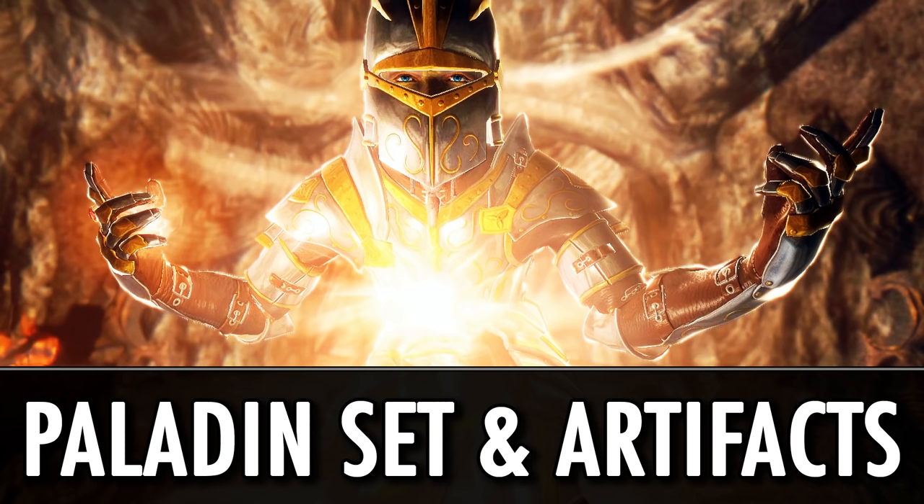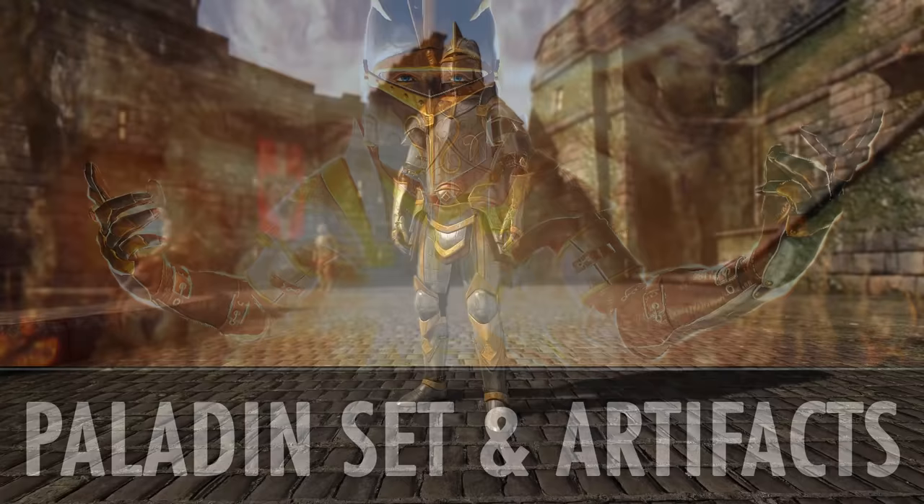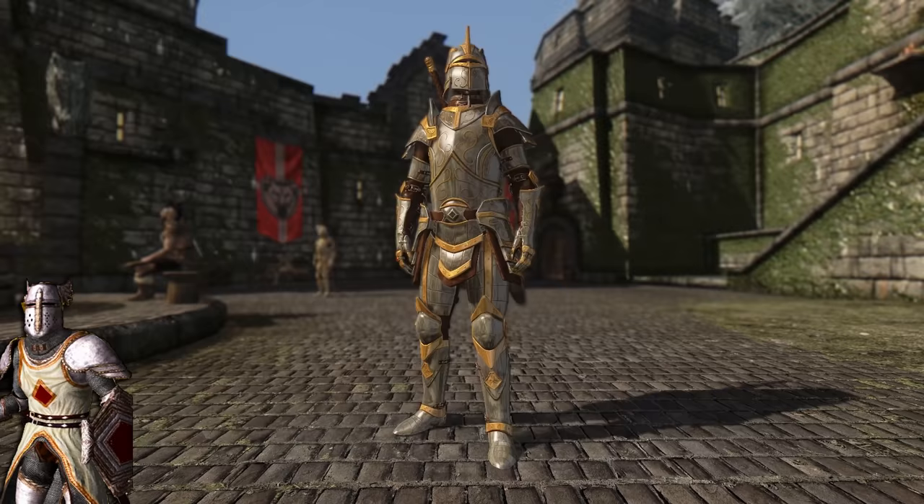Hello and welcome to Bro or Jewel. This time we have the Paladin armor set and artifacts. The mod adds a full armor and weapon set inspired by the Knights of the Nine DLC for Oblivion, but to keep things fresh, it comes with a completely new look based on the Breton armor concept art from the Elder Scrolls Online.